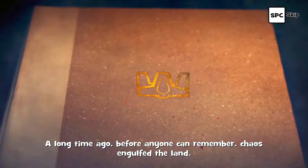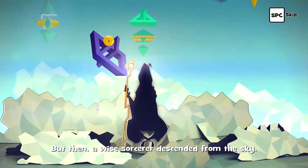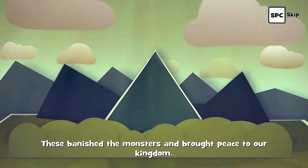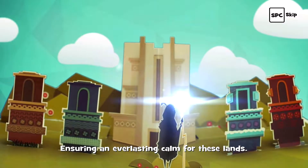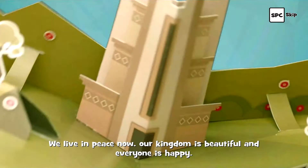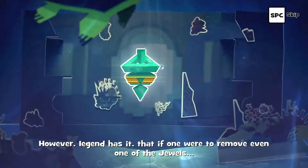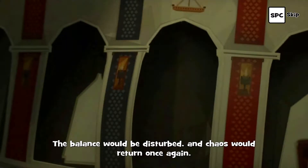A long time ago, before anyone can remember, chaos engulfed the land. Wars, conflict, and monsters were the norm. The people lived unhappy and everything seemed to be lost. But then a wise sorcerer descended from the sky with a ray of light. He created six magical jewels. These banished the monsters and brought peace to our kingdom. He then placed them in all the different realms of this earth for safekeeping, ensuring an everlasting calm for these lands. We live in peace now. Our kingdom is beautiful and everyone is happy. However, legend has it that if one were to remove even one of the jewels, the balance would be disturbed and chaos would return once again.